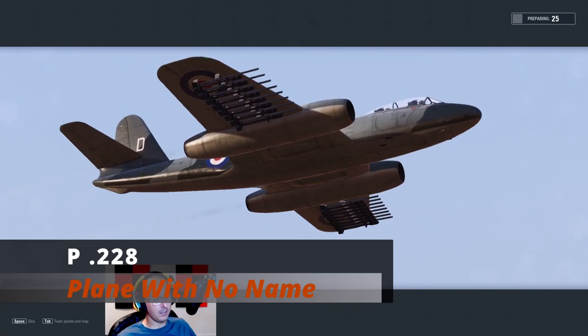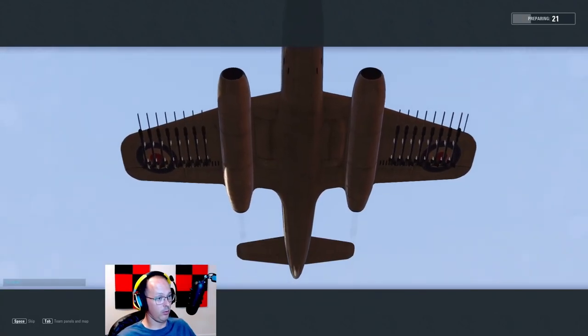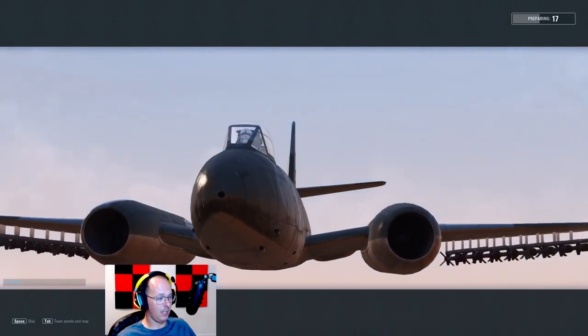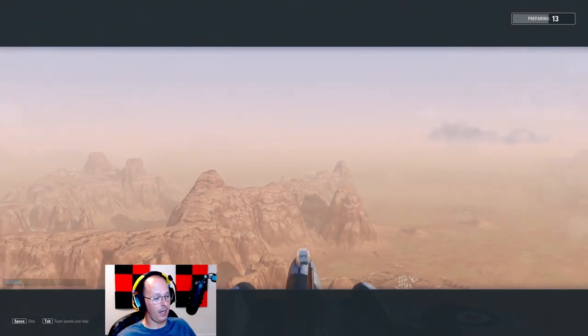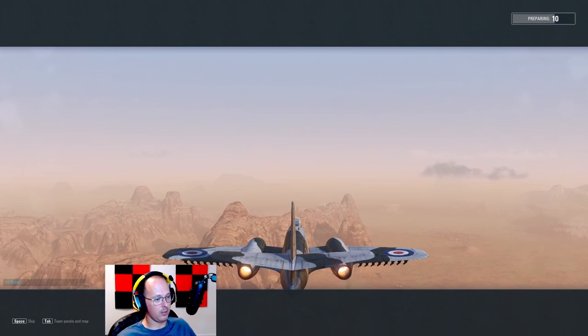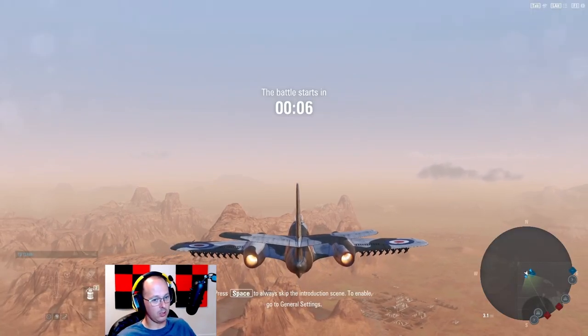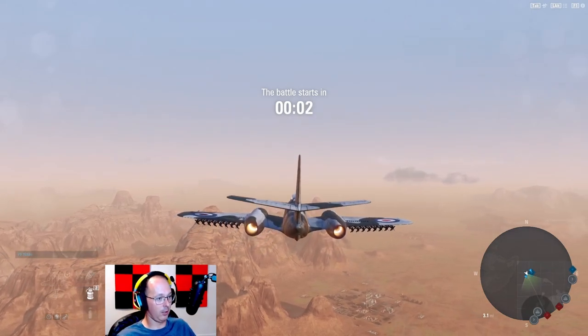Hey guys, VBat here with another V-Plays, and today we're going to be taking out the tier 9 British heavy known as the P228, sporting four 30mm Adens and an obscene amount of air-to-ground rockets — 16 to be precise. I find this aircraft to be a little bit easier to use compared to the 262, and it's mostly due to the 30mm Adens. We'll talk more about that in a little bit.